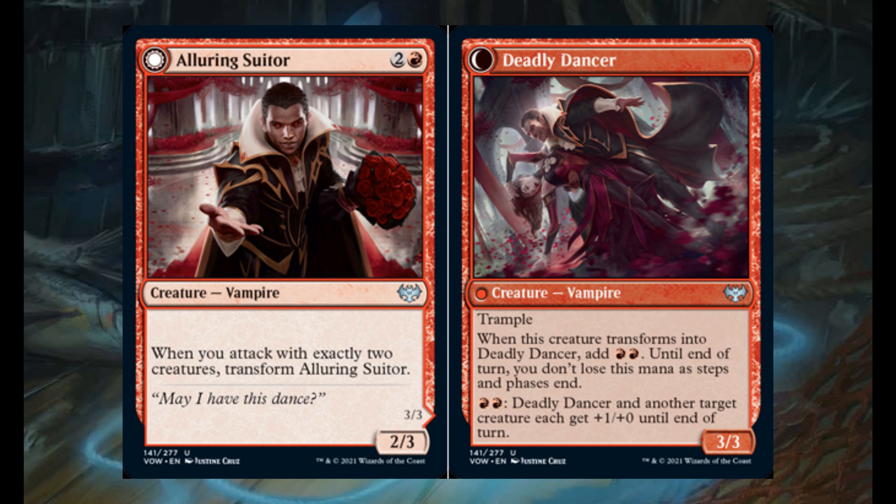Alluring Sweettail for 2 and 1 red. It's a 2/3 vampire. When you attack with exactly 2 creatures, transform it into Deadly Dancer — a 3/3 with trample. When this creature transforms into Deadly Dancer, add 2 red mana until end of turn. You don't lose this mana at steps and phases. For 2 red, it and another target creature each get plus 1/plus 0 until end of turn.